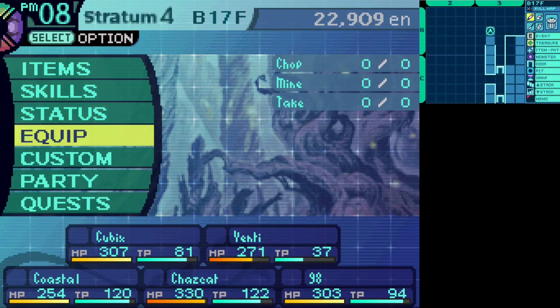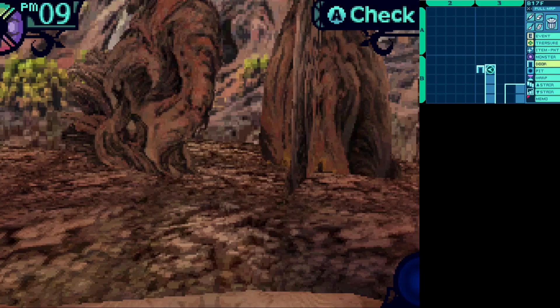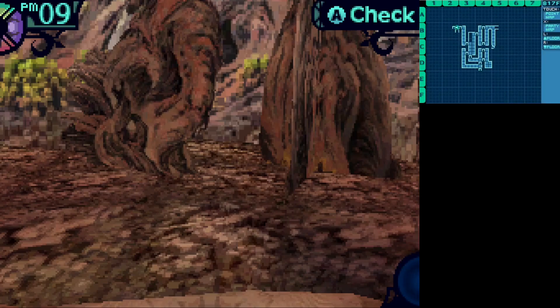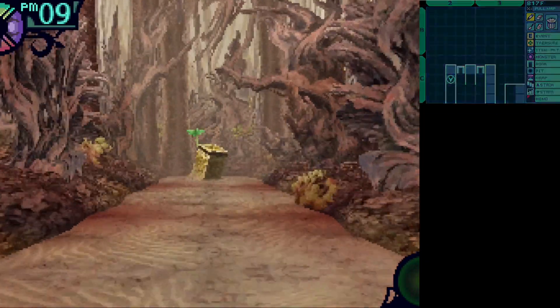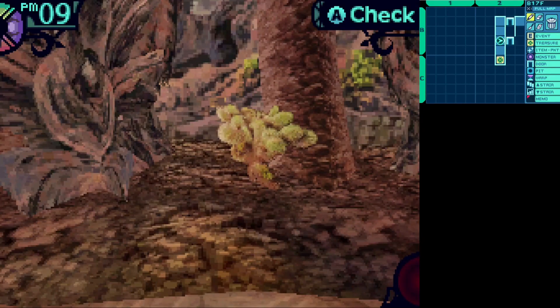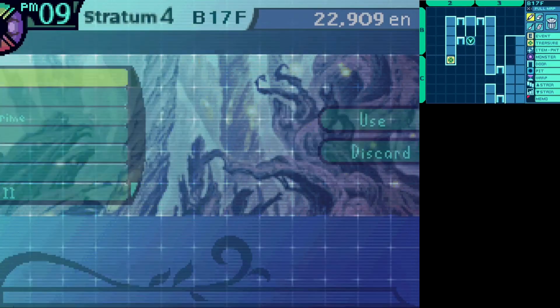Coastal leveled up, so let's go ahead and distribute that point — more Attack Up. There's another passage right here so let's go through. Hey, there's treasure. I do like me some treasure, especially when it's good treasure — but this is trash. I'm going to use the Armita 2 straight away on Venti to save me the trouble of using relaxing. The only way ahead is down, so we're going to head down a little bit.